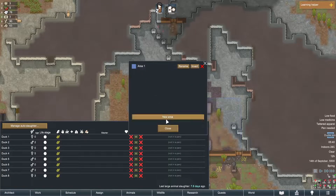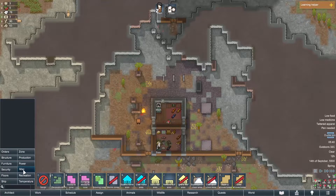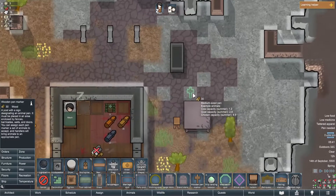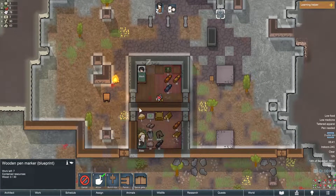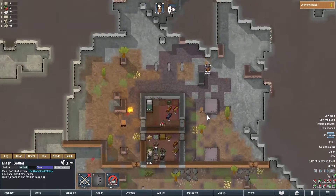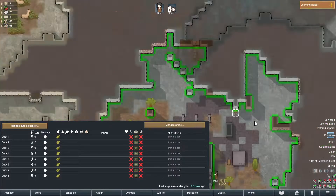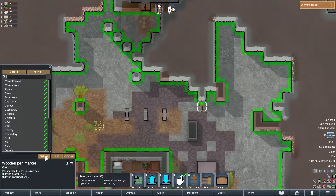Can you go in area one now? No. Where's the pen marker? It makes more sense to have them in pens than areas, that's for sure. Let's just put it here. There we go. No animals not in a pen — area. All the animals.